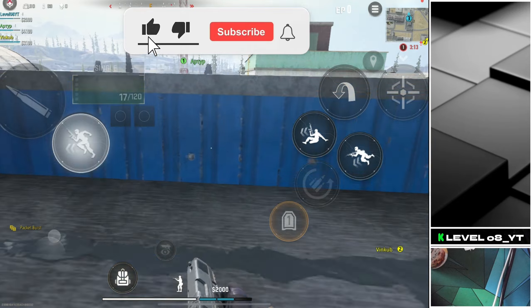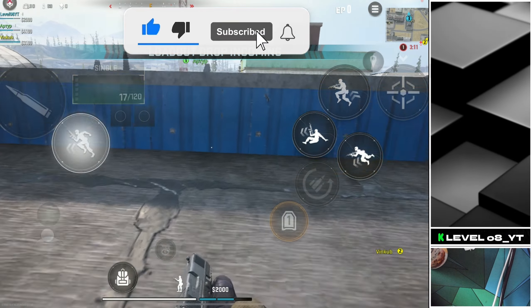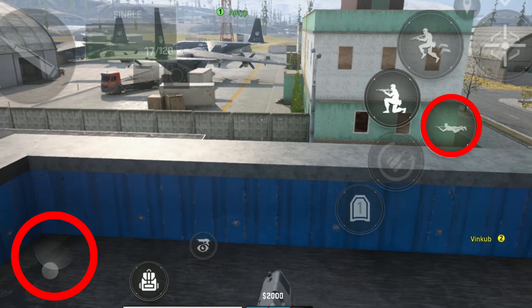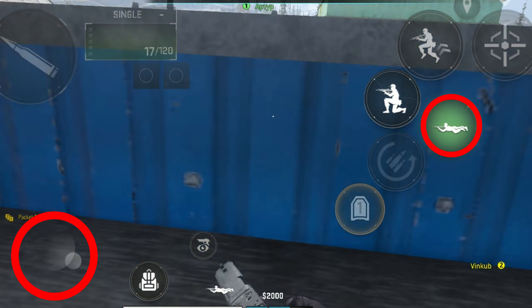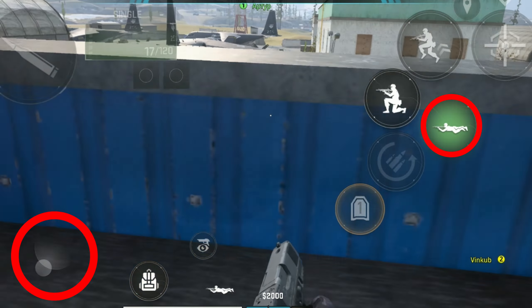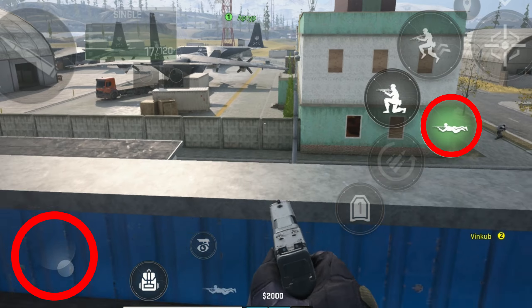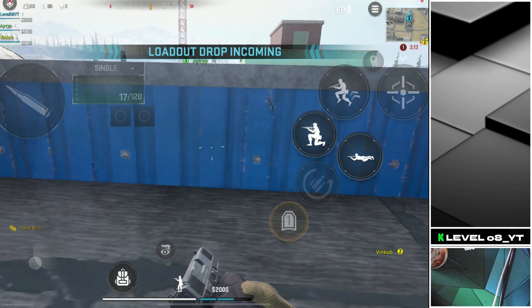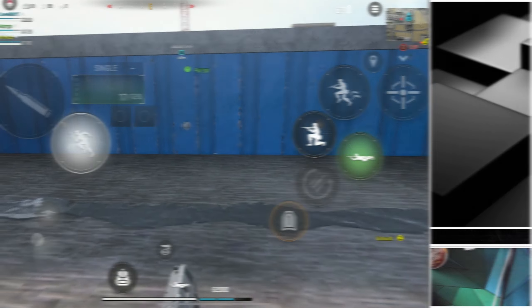Another method is to take advantage of the Sprint to Stand option by skipping the crouch button. Simply get into the prone position, sprint forward to stand up, then move backward and simultaneously press prone to lay down, and just keep repeating the process. This method might feel different and could take some time to get used to, especially in mastering the unique timing between moving and changing positions.